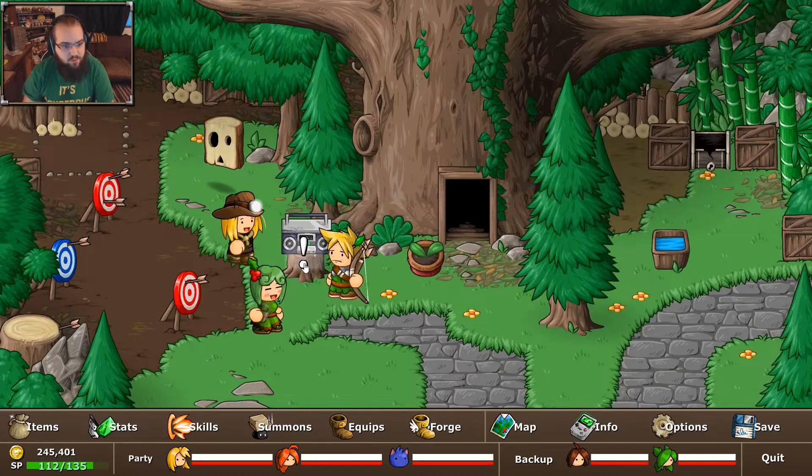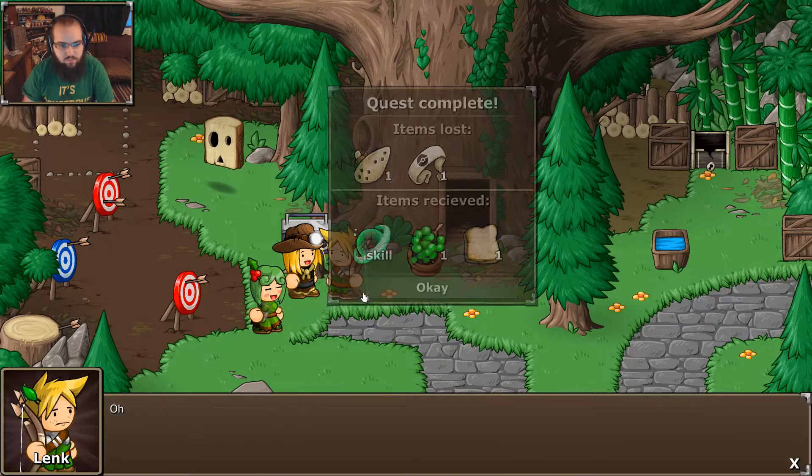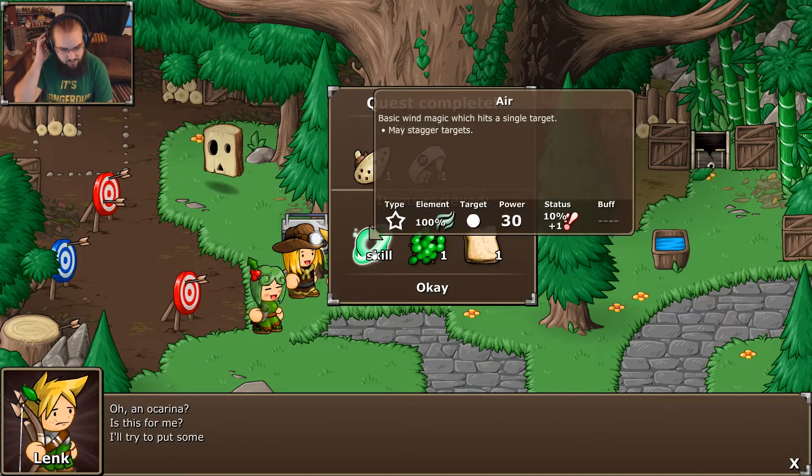Back here in Greenwood. I'm actually gonna turn this off so we can hear a little bit more of the new song. Hey — okay, so this guy gives you Air. Isn't that nice of him? It's one of my favorite attack names in the game — just, Air.